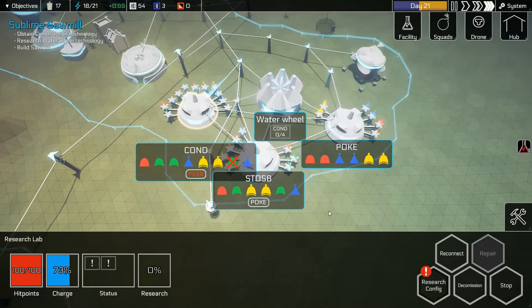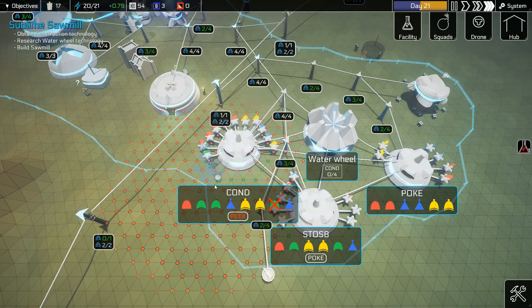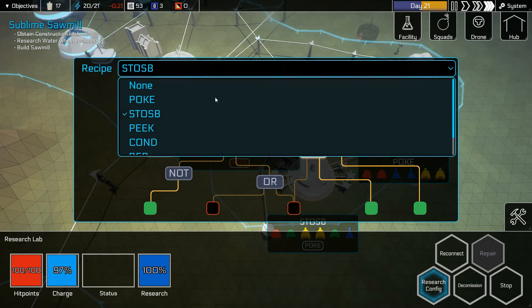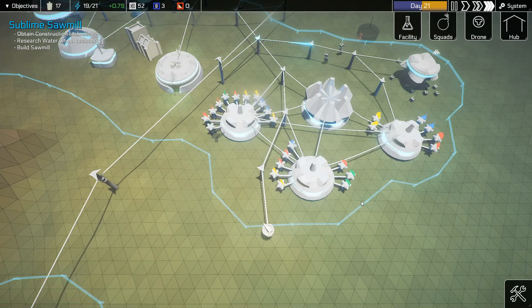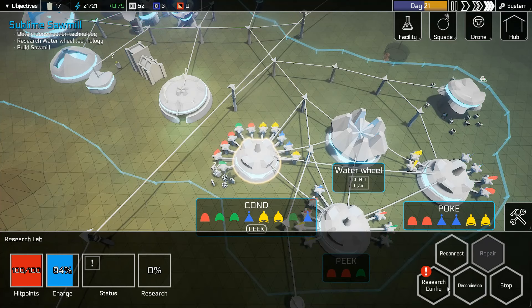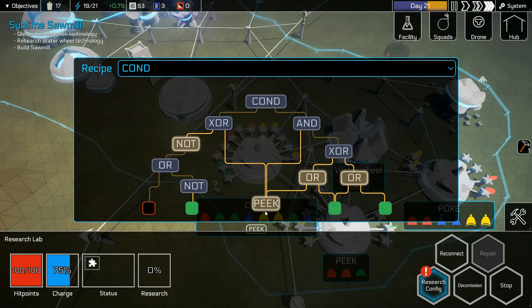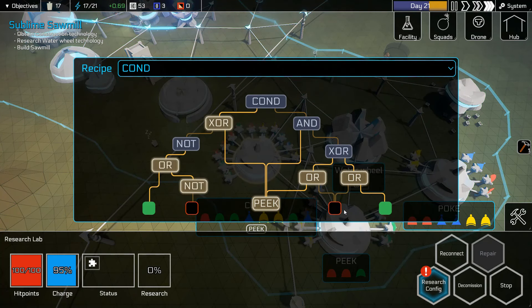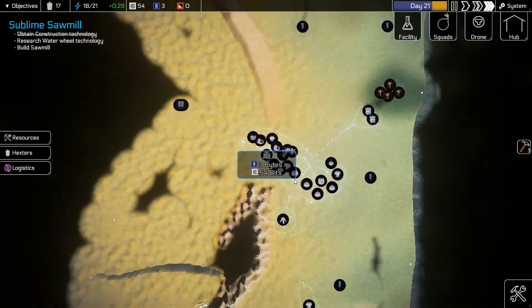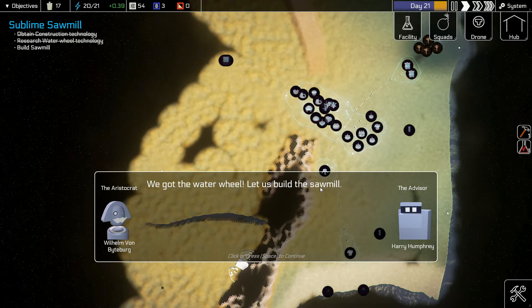I'm missing a green — let's get another green. What did we say that needed? A PEAK. Change to PEAK. Beat it back up. Research condition — which one do we need? That one — all right, that's researching. Got the water wheel — let's build the sawmill.